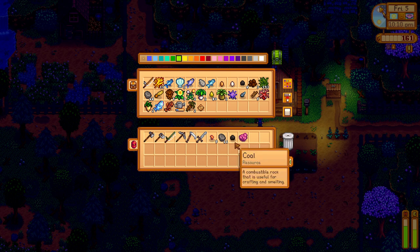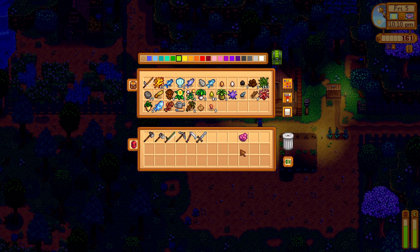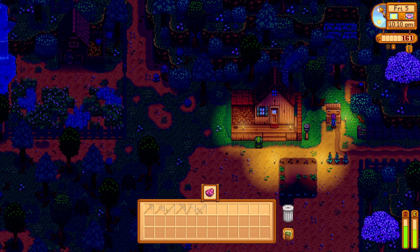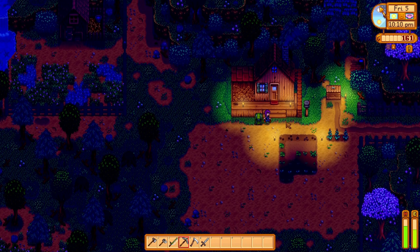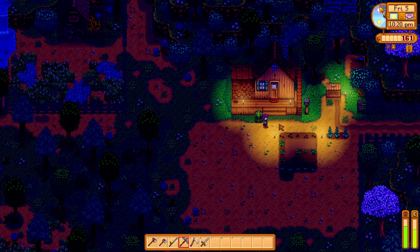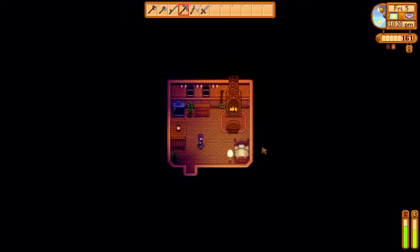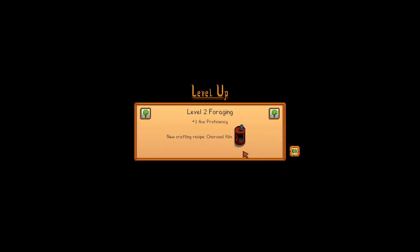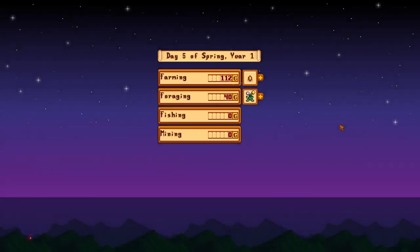We need the cave carrot, we'll sell the bug meat. It's 10 o'clock - let's go in and go to bed. Level one farming - we can make scarecrows! Level two foraging, a charcoal kiln plus more axe proficiency. Great - day six here we go! I made 160g, it's not much but it's something.